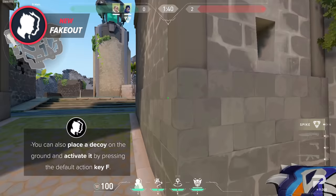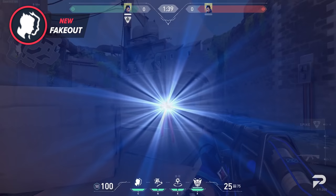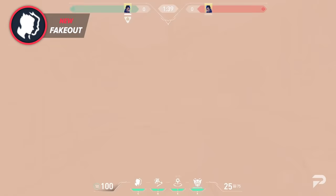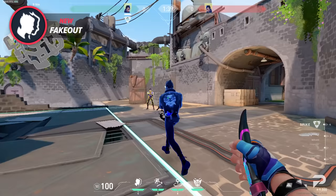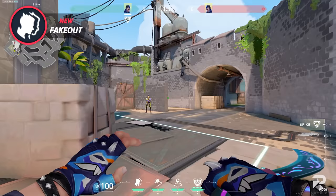Upon use, the clone will simply run forward for 10 seconds or until it's shot by an enemy player. When shot, it turns to whoever shot it and flashes in their direction. There are a few things to note about this. Firstly, the clone looks different for teammates than it does for enemies. To teammates, it's very obvious that it's a clone, but for opponents the model looks identical, and calling clone or no clone is a lot harder.